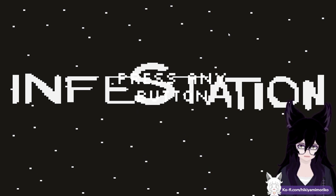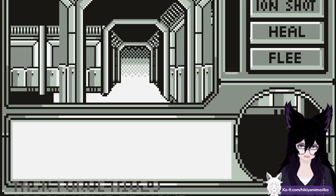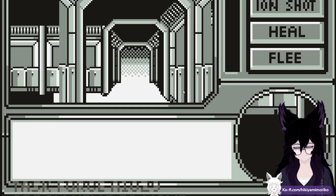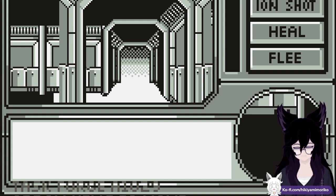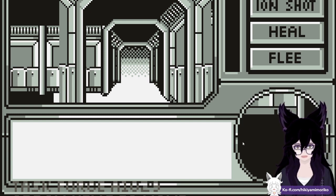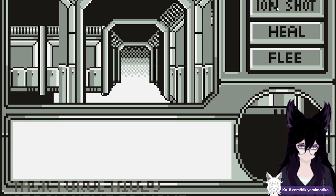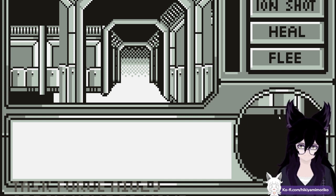I don't have a gamepad so I'm just going to click spacebar. Spacebar — no. A spacebar is not 'any button.' I can see some text — I think it says 'Task Force 8, 10, 29'? I have shot, heal, flee — what? How do you play this game? I didn't get any instructions, let me read the itch.io page real quick.